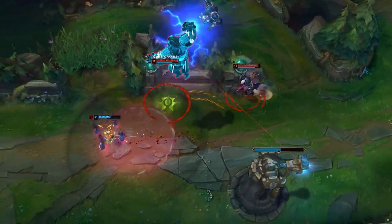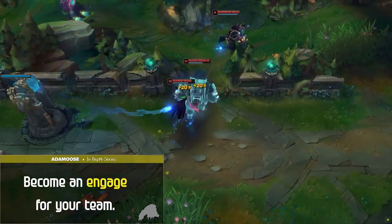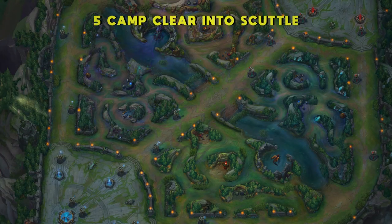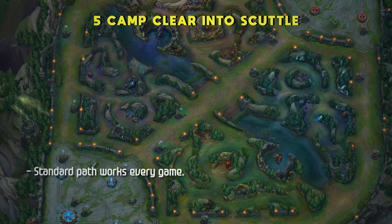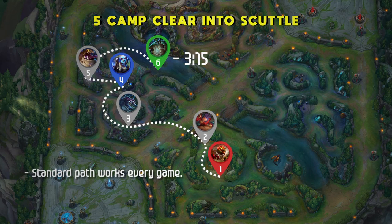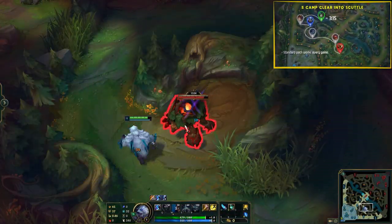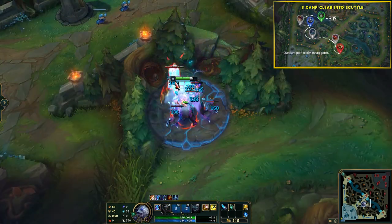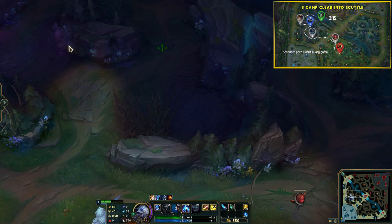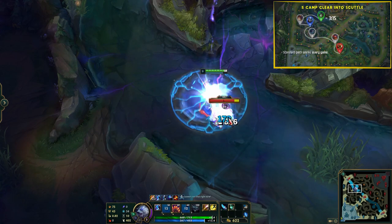In later game fights, remember that you mostly become an engage for your team or a peel bot. You're no longer the carry — your main job is to make sure your carries are able to put out as much damage as they can while you're soaking up damage on the front line. The 5-camp clear into scuttle is the most standard Volibear path that can pretty much work in every game. You can start on either side of the map and clear 5 camps to be on time for scuttle spawn at 3:15. Since Volibear has such strong dueling potential, it's important that you're at the scuttle on time in case a fight breaks out. If there are no ganks to be had after scuttle is taken, you can either recall or finish off your 6th camp. Always keep in mind that Volibear thrives at this stage of the game, so always be looking to invade or push the enemy out of their jungle to get yourself a lead.